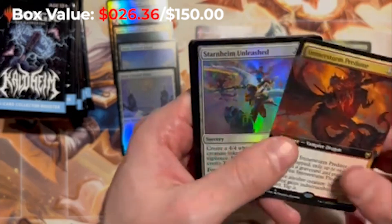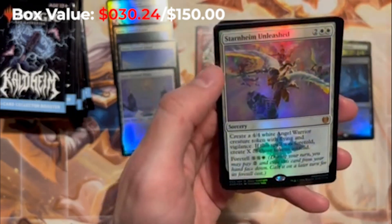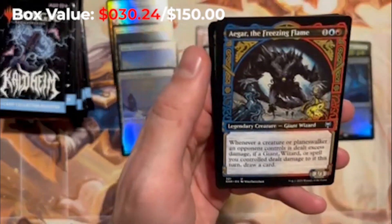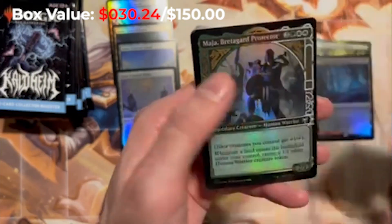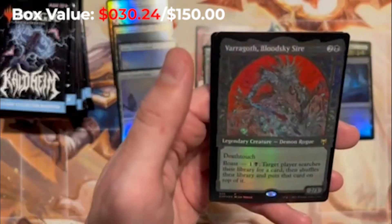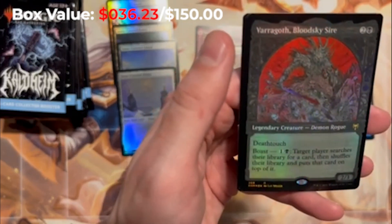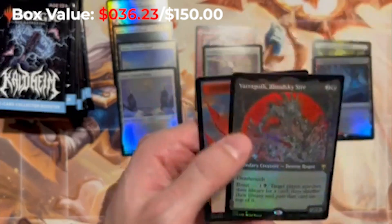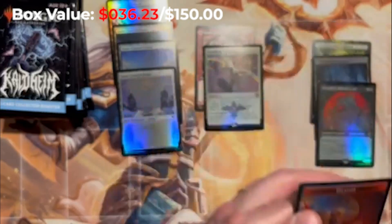Himmersturm Predator. Starheim Unleashed — foil white mythic! Freezing Flame, God-Favored, and the foil uncommon. Oh, we've got the rare Fargoth Blood Skies here — not bad, I believe this is like $5 to $10. Decent hit there. An awesome double-winged dragon — that card is sweet.